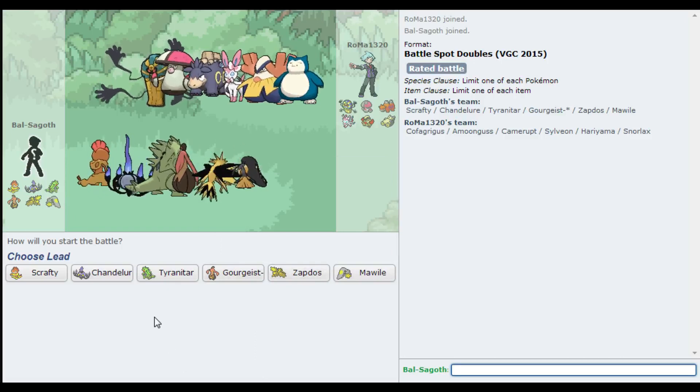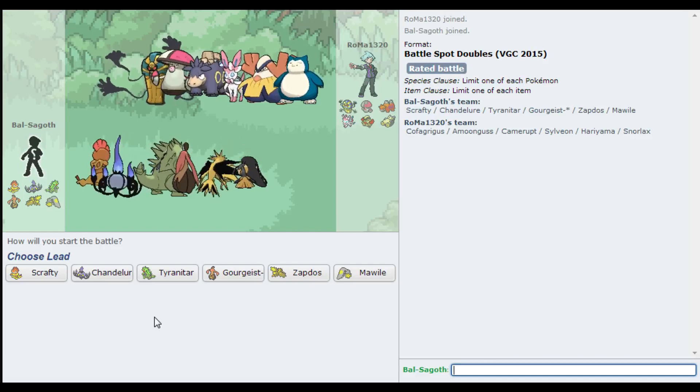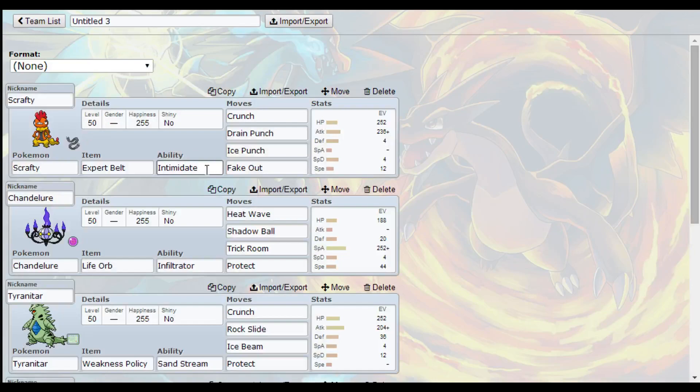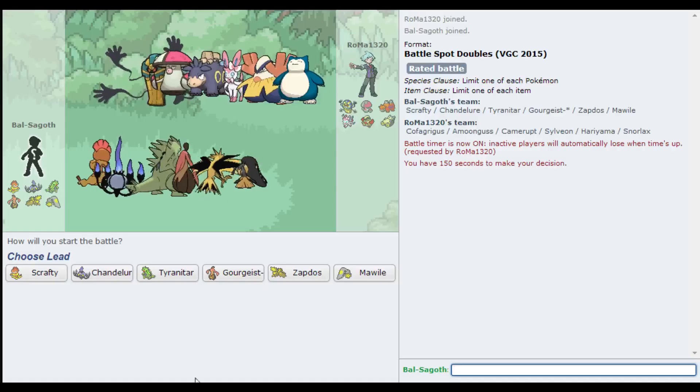Cofagrigus is bulkier than Dusknoir, and you often see it with a Mental Herb so you can't just Taunt it. Not quite as bulky as Dusclops, but it has the advantage of not being encumbered by a Eviolite. He's got a Fake Out in Hariyama, I've got a Fake Out in Scrafty. I've got max speed, so I should be faster than this Hariyama if I wanted to go Fake Out versus Fake Out. This Sylveon does worry me though. I don't think he's going to lead with Camerupt, but I am a little bit worried about him leading with Amoonguss.